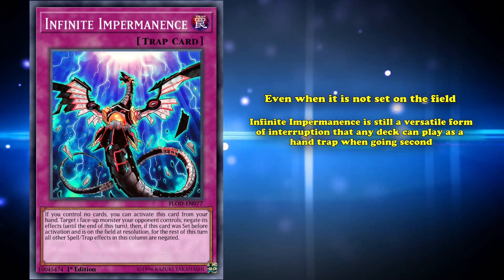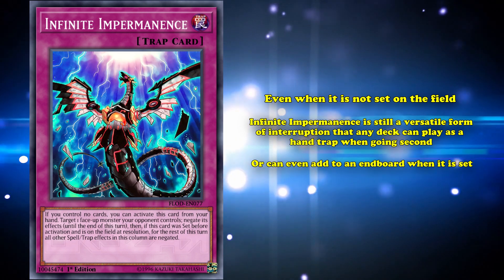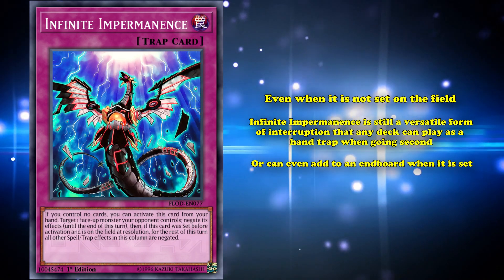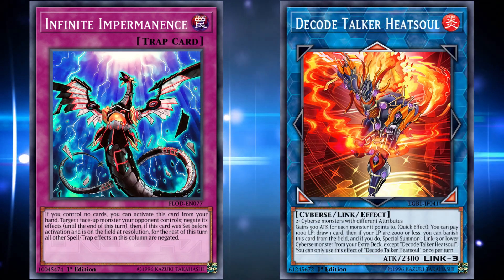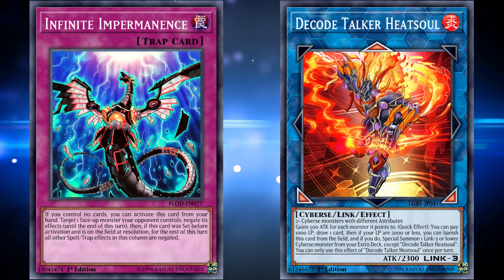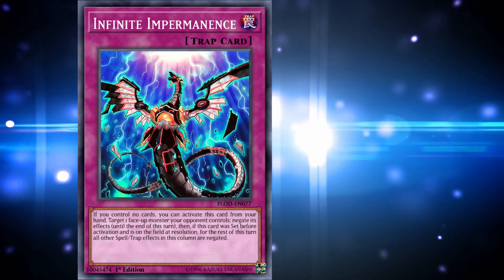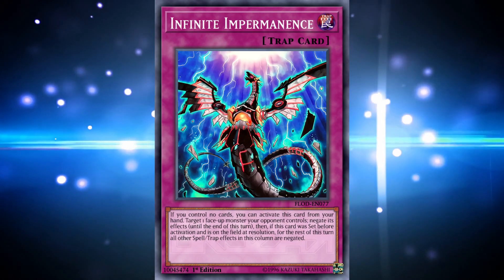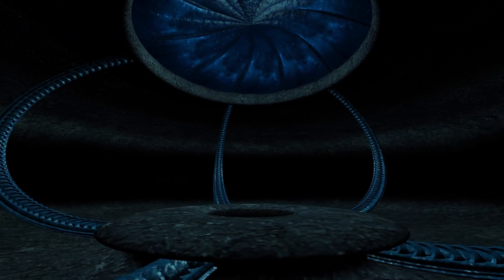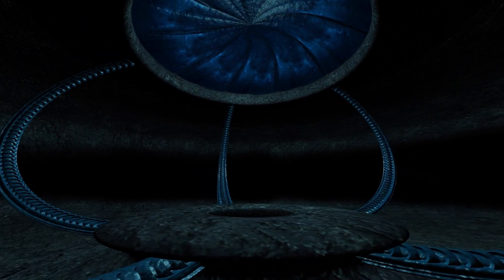Infinite Impermanence has even changed the way people play Yu-Gi-Oh! As now, it's very common to make sure your activated spell and trap cards are in different columns to set spell and trap cards that your opponent controls, in order to avoid accidentally activating an important spell in the same column where an Infinite Impermanence could be. And even when it's not set on the field, Infinite Impermanence is still a versatile form of interruption that any deck can play as a hand trap when going second, or can even just add to an end board when it's set. It does have some minor issues — controlling any card prevents it from being used from the hand — but since you can set Infinite Impermanence and still use its effect as a bonus, the disadvantage is fairly minor. Overall, Infinite Impermanence is a strong hand trap that's helped change the way people play the game, which is why it earns the title of the best trap card you can activate from your hand.